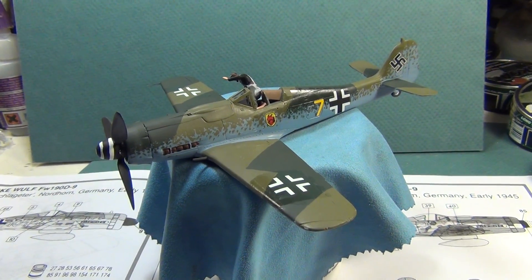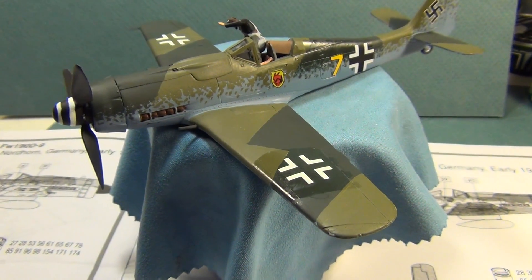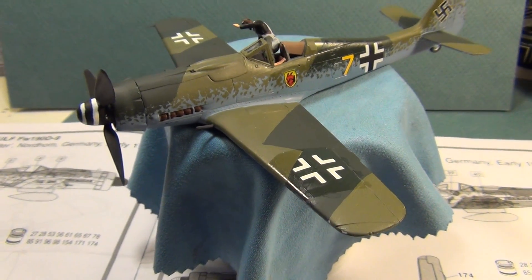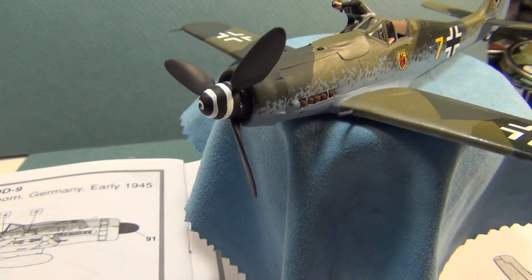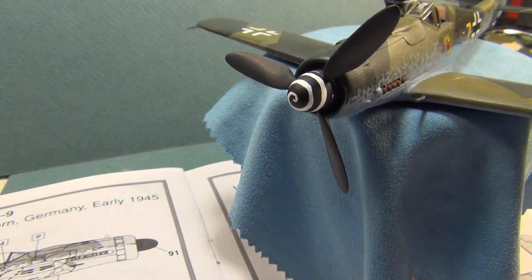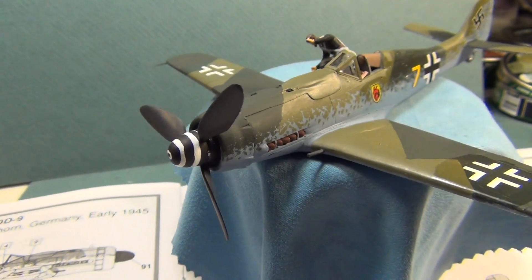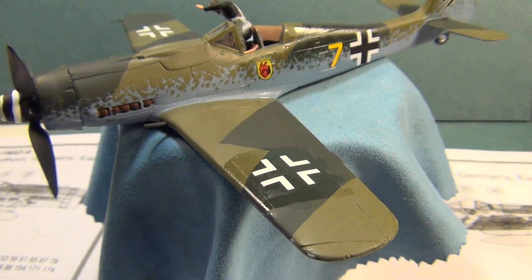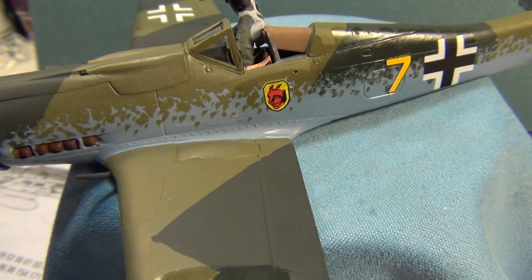Here we go, here's my FockeWulf 190. I'm just in the process of putting decals on, that's why there's gloss still in the areas where the decals are. I worked on doing the spinner with the spiral that a lot of FockeWulfs had, and I used some aftermarket decals that I had. This is an actual staffel, or a grouping staffel that the FockeWulfs flew.